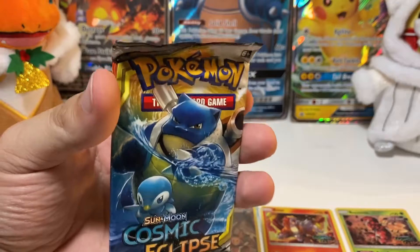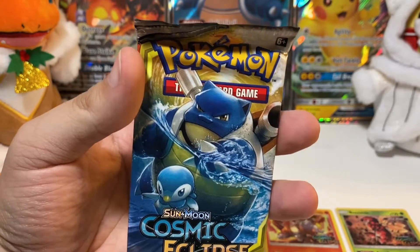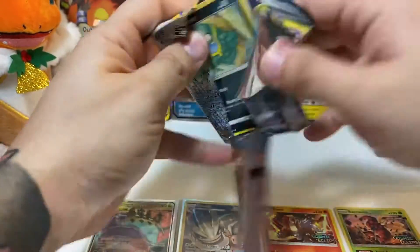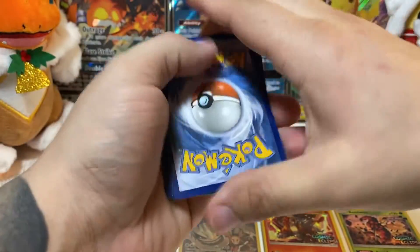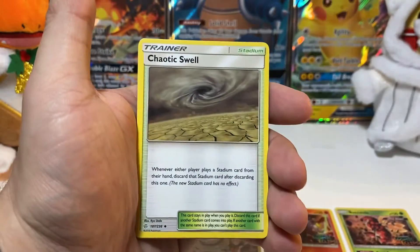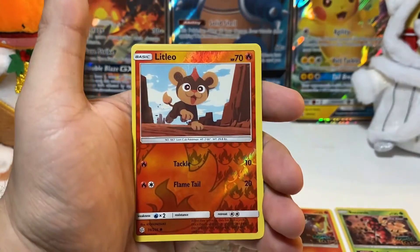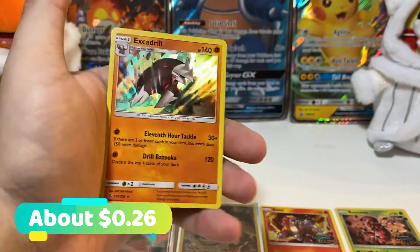Last pack — can we pull one of our top five? Can we pull that Giant Hearth, that Rosa, that Great Catcher, that Reshiram and Zekrom? Or can we pull that hyper rare Charizard and Braixen card? There's only one way to find out, folks, and we're opening that pack right now. Last code of the day. So we're going to kick things off with Dhelmise. Chaotic Swell. Tropius. Alolan Grimer. Slugma. Chinchow. Cosmog. Pancham. Litleo is our reverse, and we have a holo Excadrill to end our pulls with today.